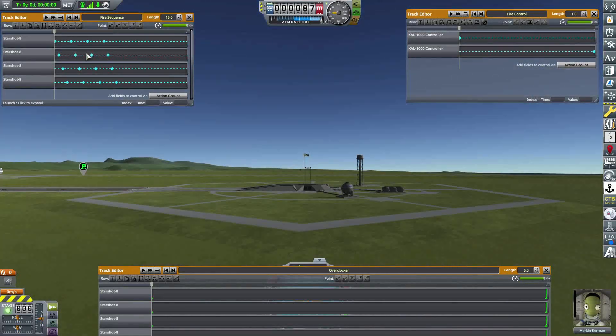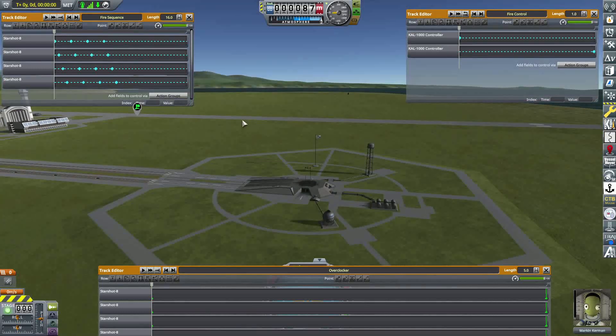The fire sequence is what ultimately controls which Starshot 8s are firing. They're firing in a sequence — the first one, the second one, the third one, the fourth one — in a radial pattern going in a circle. I didn't finish the controller; there's only four shots from each when there are actually eight shots for each, so I need to finish filling this in. I just wanted to make sure I could test it before doing that.